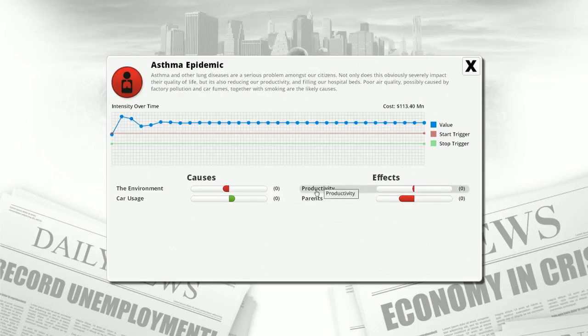To make the asthma epidemic go away, it's not enough to drop it below the red line — I actually have to drop it all the way below the green line. The things currently affecting it: car usage boosts the asthma epidemic, and the environment decreases it. But right now the environment is not good enough to offset the car usage. There are two approaches: reduce car usage — good luck in Canada, we have a terrible public transit system — or improve the environment.